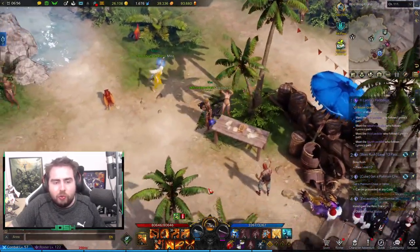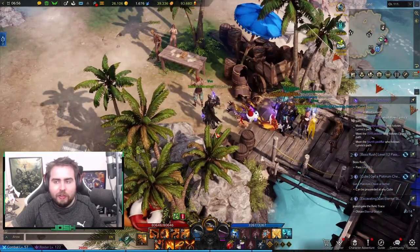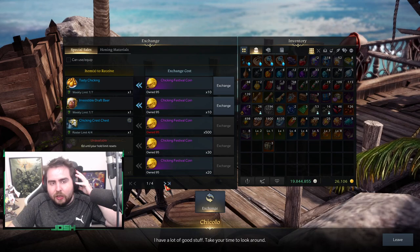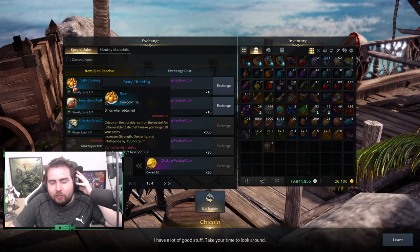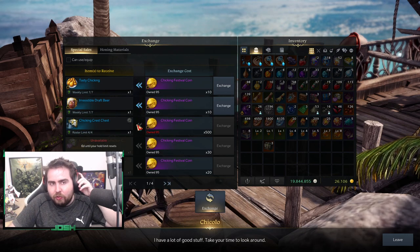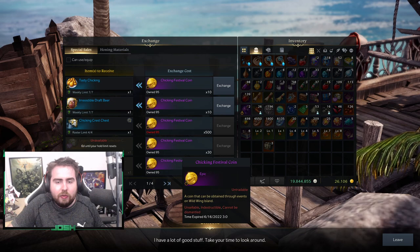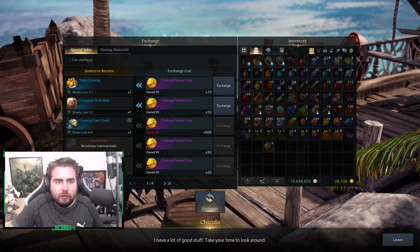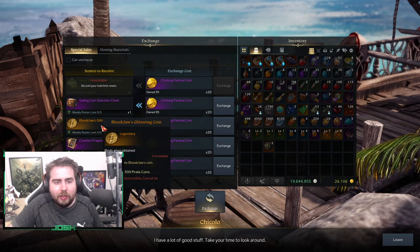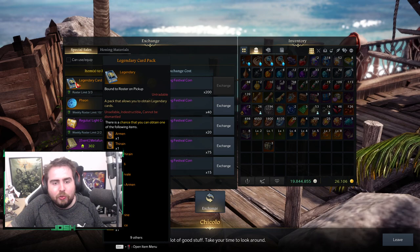Now, you can get a few things from this island as well. You can buy all these rewards here. You can get some tasty chicken for some extra strength and dexterity. You can get the skins for the chest if you want to get skins for all your alt toons. You can also get some sailor coin chests, some more pirate coins, and more of these. You can get more of the booster packs as well if you still need cards, and you can even go for the legendary packs, which will give you a chance to get one of those cards.